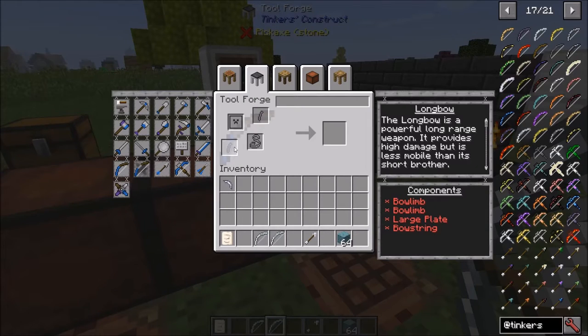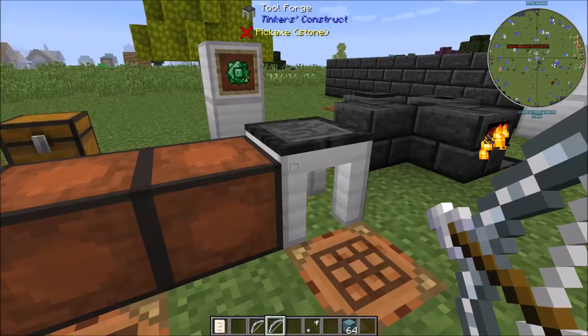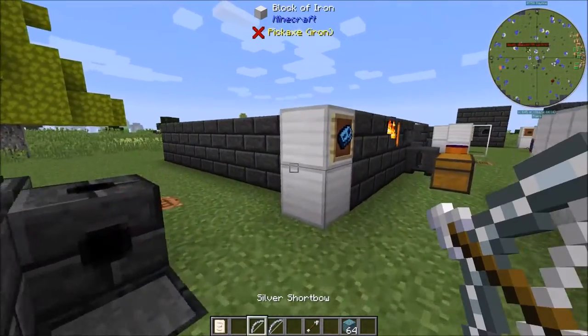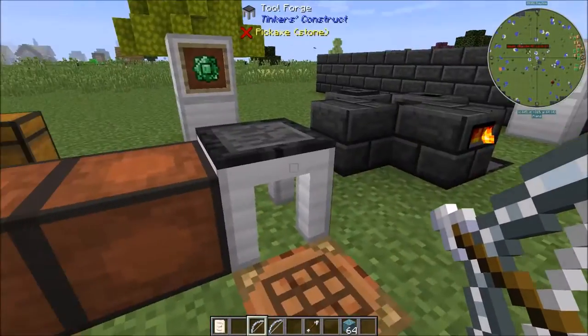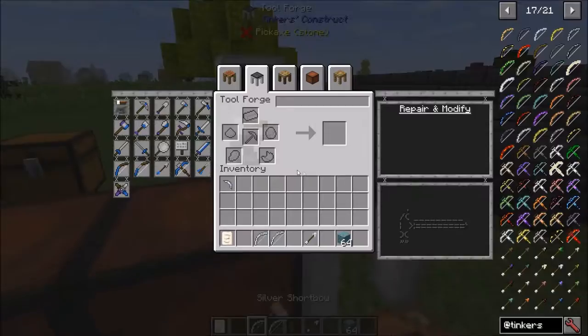Long bows use two bow limbs. Right here it says it's a powerful long range weapon — provides high damage but less mobile. I don't know exactly what that means. Personally I like shorter draw speeds.